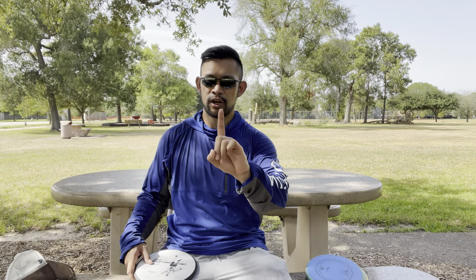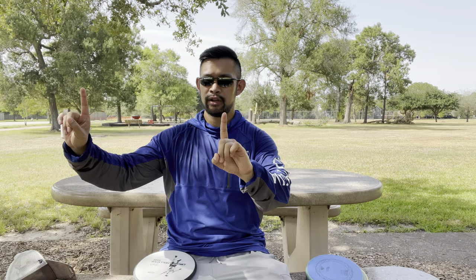I rarely throw a hyzer unless I'm trying to bend a disc around something. If I'm just going for straight distance, I'll throw it flat or maybe a little bit of anhyzer to try to get a flex shot out of it. I just noticed that the MVP discs just glide forever and they don't skip as far. The biggest adjustment I've made so far is relearning lines. With other manufacturers, I have to throw it out wide and expect the disc to swing back and bounce towards the target. Whereas with an MVP disc, I can throw it straight towards the target and it'll fade in and probably roll around the basket.